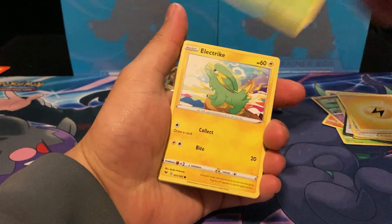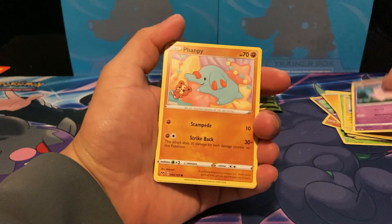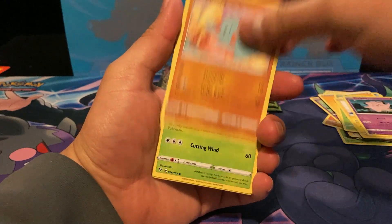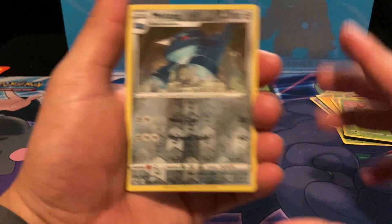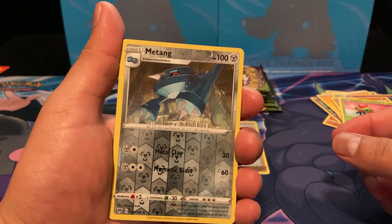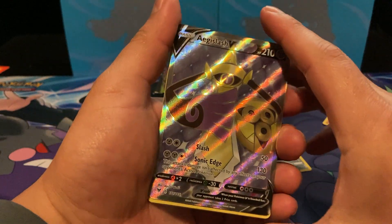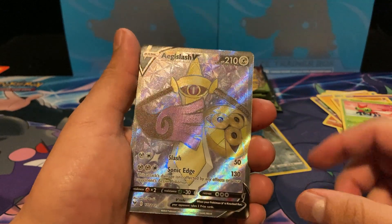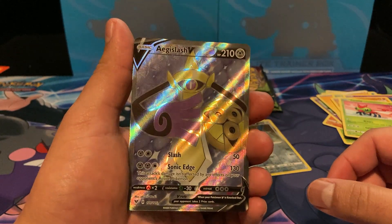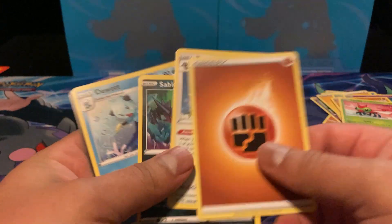Pack two: Clefairy, Pampi, Yanma, a reverse Milotic, and an Aegislash. All right, put this to the side, and then the energy and the commons.